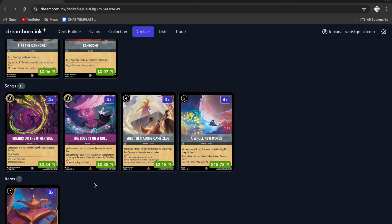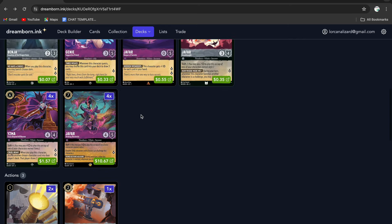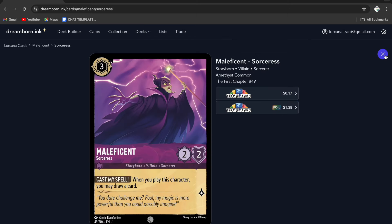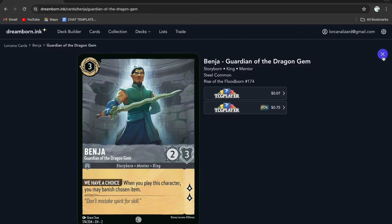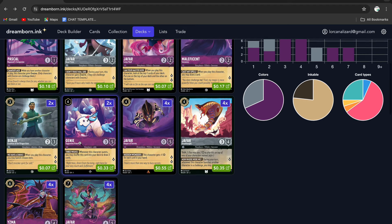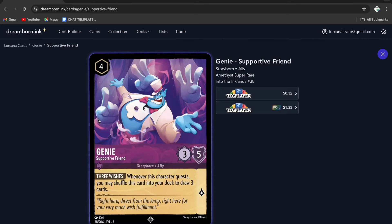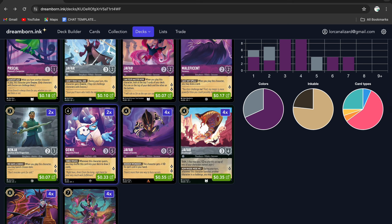We have four copies of Maleficent — she's been around since set one and is still an excellent Amethyst card. Running two copies of Benja just to get rid of items, since there are quite a few item decks running around and you absolutely need something to deal with those. Then I'm running two copies of the Genie — this is one card I'd consider cutting. It does help when your opponent is stopping your A Whole New World plays, it's just another card draw mechanic, but being uninkable makes it questionable. I think we could potentially cut it and add something like Grab Your Swords, since this deck does struggle sometimes against aggro, definitely against Emerald Steel with Cursed Merfolk.